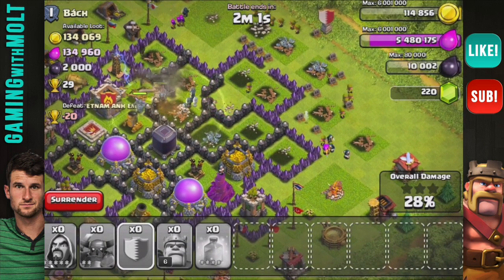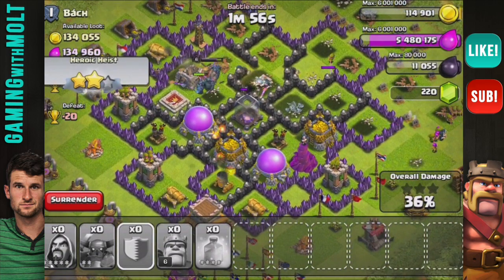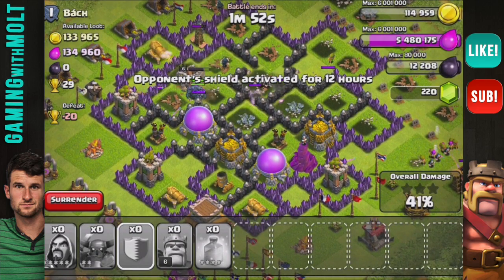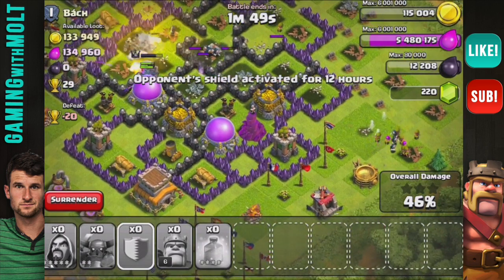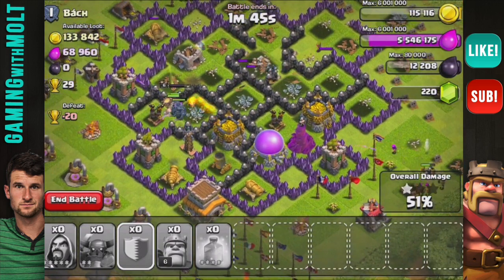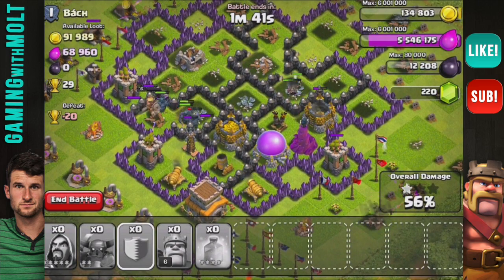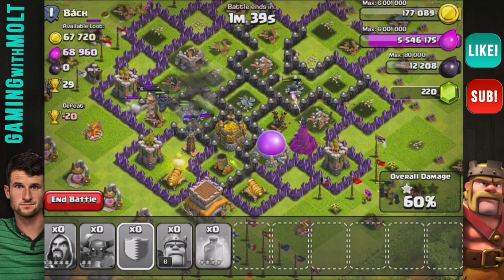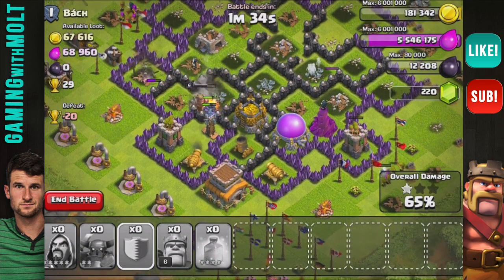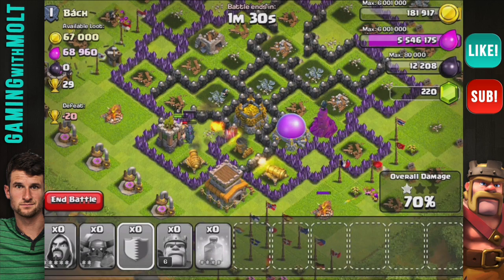Why is it lagging so much? It's ridiculous. Look — there goes all of that dark elixir in absolutely no time whatsoever. Our troops are running around the outside getting picked off by the archers. Our wizards are in the middle doing some serious work. This army composition actually isn't working out too bad, except that wizard tower just crushed those wizards on the right side.